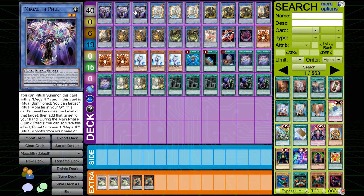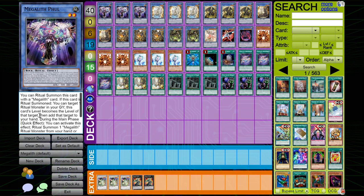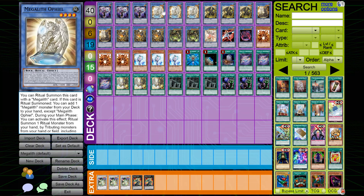I play three copies of Megalith Phul. This card is really good. If this card is ritual summoned with a Megalith card, you can target one ritual monster in your graveyard, this card's level becomes that card's level, then add that target to the hand. During your main phase as a quick effect, you can ritual summon one Megalith monster from your hand or deck by tributing monsters from your hand or field — once per turn. It's a quick effect, so you can use it during your opponent's turn to set up some disruption.